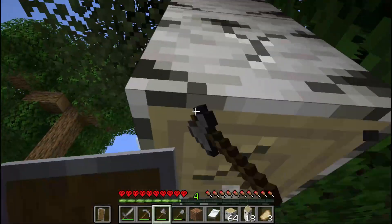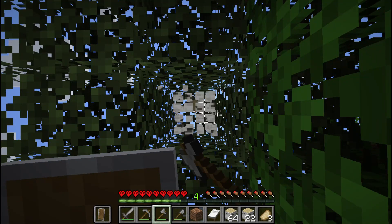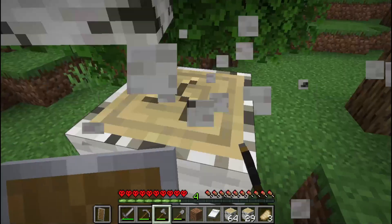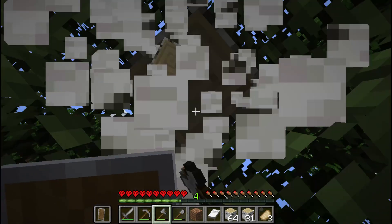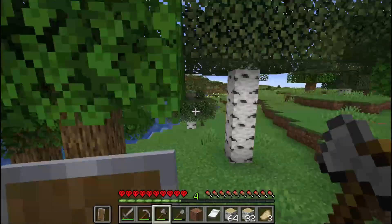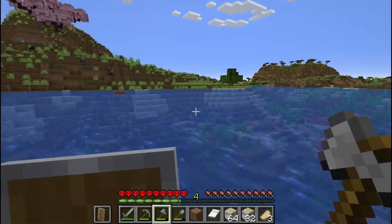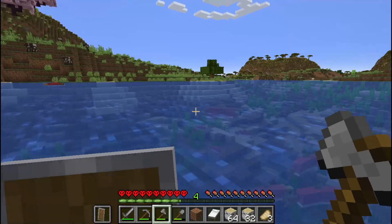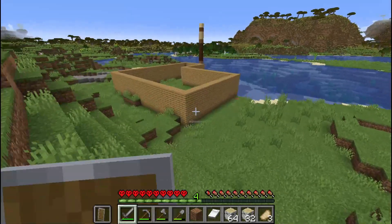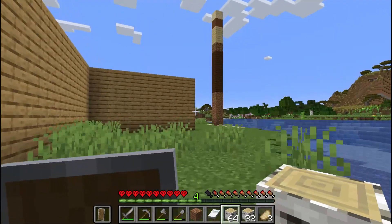We're almost at one and a half stacks of birch logs. I think we just need to mine a few more trees and we should be good. I also plan on releasing a new Fortnite wrap pretty soon — it's gonna come out this weekend hopefully. And we just reached a stack and a half of birch logs, so now we have to head back to my base. It's kind of far away, but you can still see the giant monstrosity tower that I built. We've officially made it back to base.